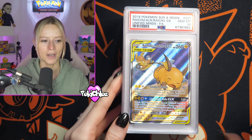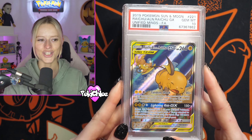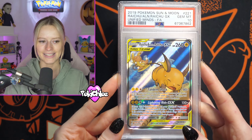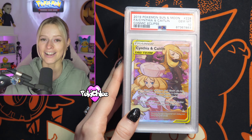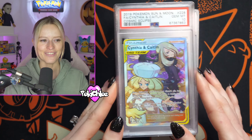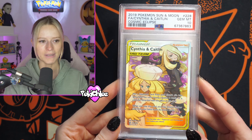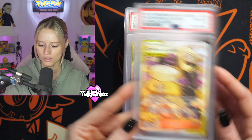Nice Tim promo. We have then got the Raichu and Alolan Raichu from Unified Minds — that full art in a PSA 10. Sam's seeming to stack up the incredible grades straight from the outset. We then get Cynthia and Caitlyn here — Cosmic Eclipse in a PSA 10. Beautiful card.